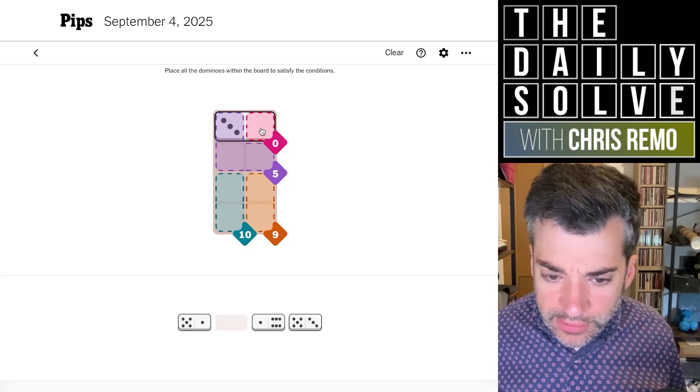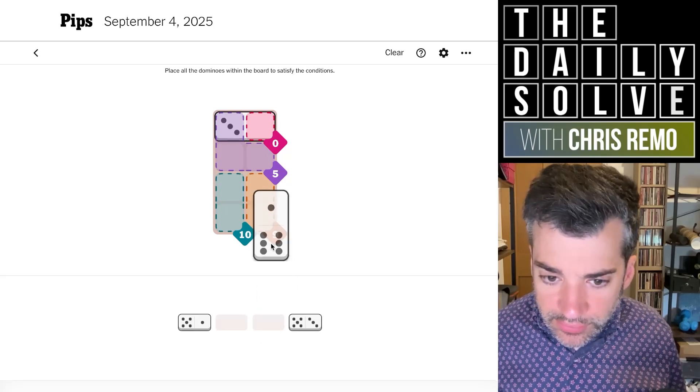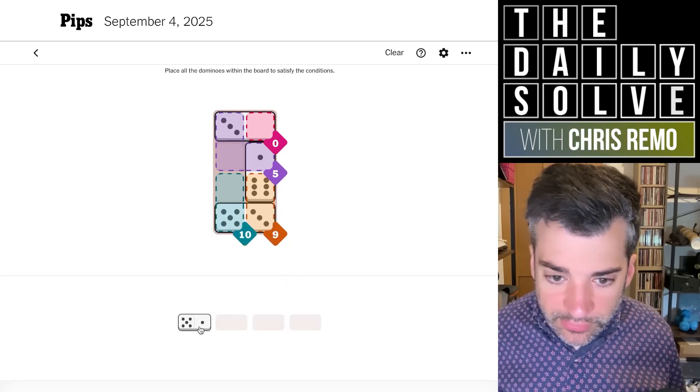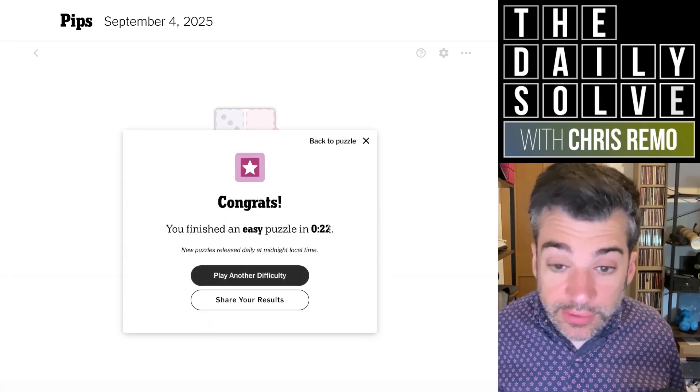Presumably it goes into the five, and then we need two ones for the five. That's clear. So we can make the nine with a six and a three — so the six there, three there, five there — and then finish off this ten with a double five. And there we go.